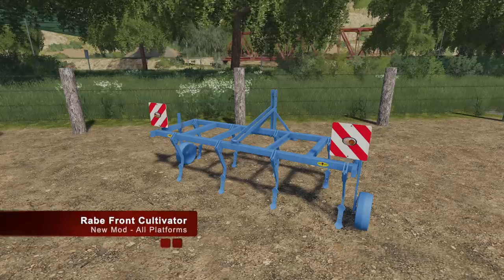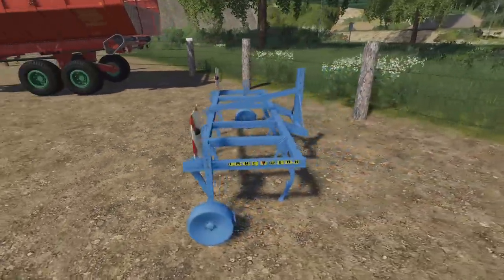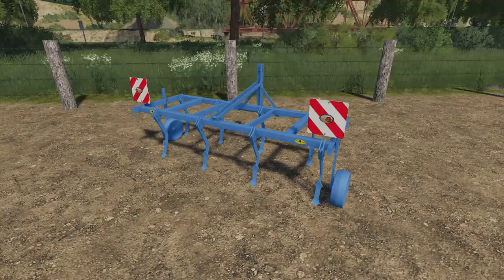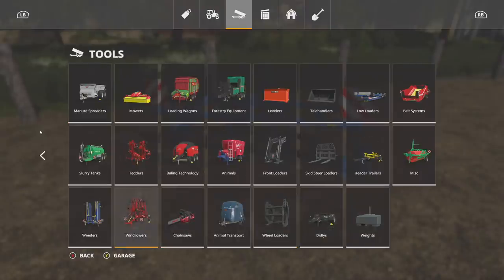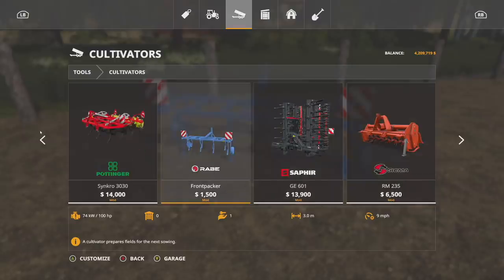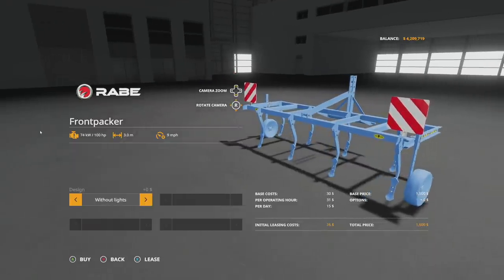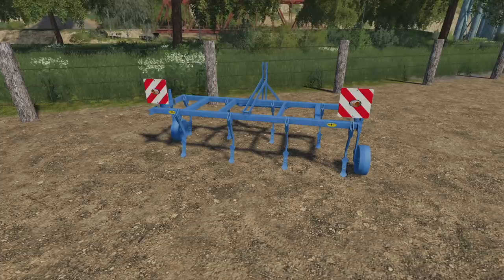Moving into new mods — there's only one new mod for all platforms. This is the Rabe front cultivator, a three-meter front cultivator. What you do is put it on the front and then put any kind of drill or three-meter implement on the back, so you can do one pass and take care of two things. Found in cultivators in tools — it's the little small blue one, called Front Packer. Nine miles per hour, designed with lights or without lights. It costs $1,500, with lights adding $100.